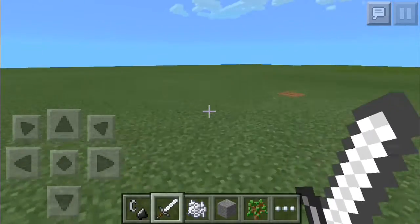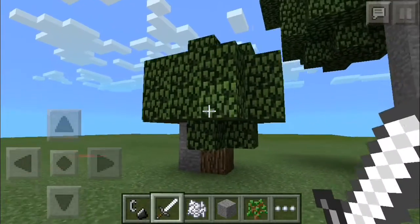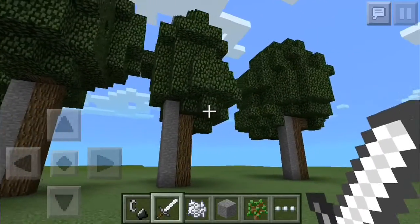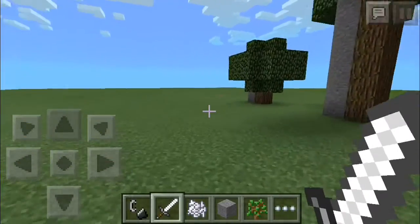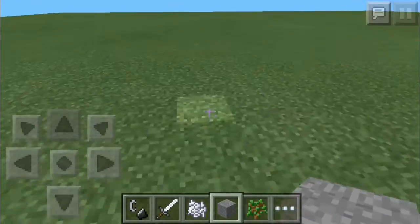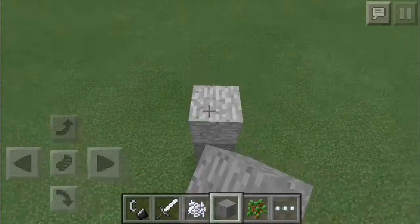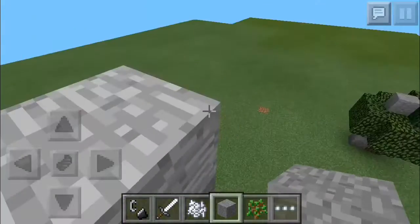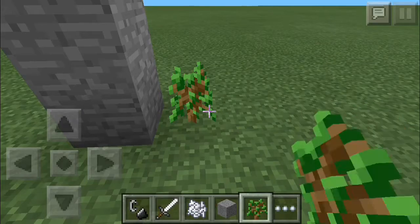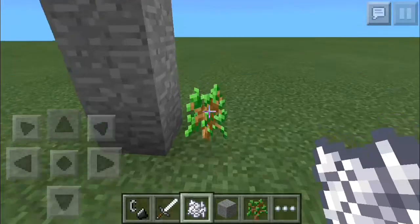This tip you can either fail horribly or do really good. This one I failed horribly — it's even smaller. But these three I did really good. So this is how the tip works: you get any kind of block and you stack it up. I recommend higher than five blocks so you won't get a tree that's too small like that.